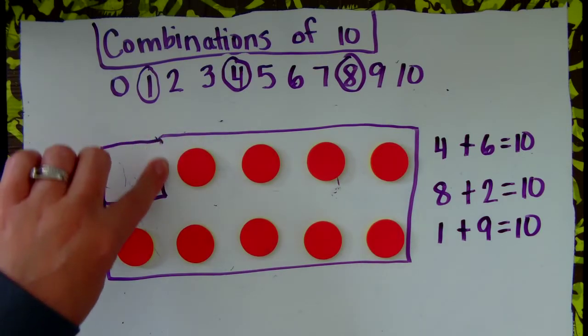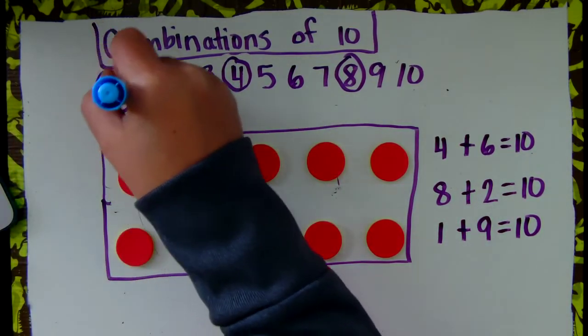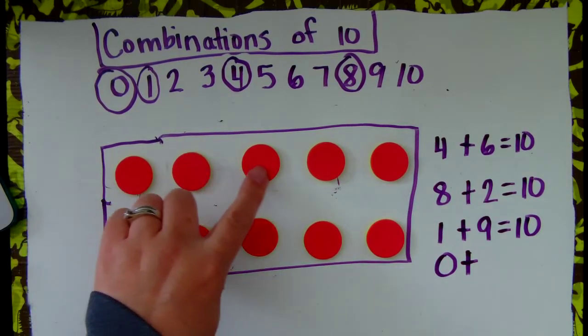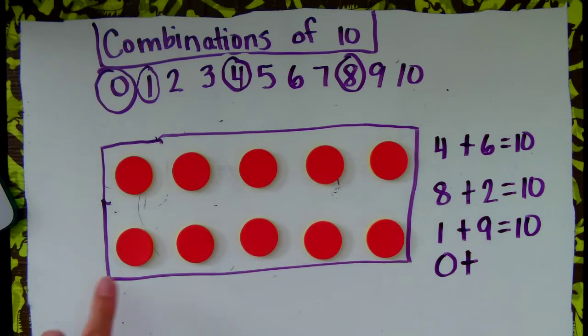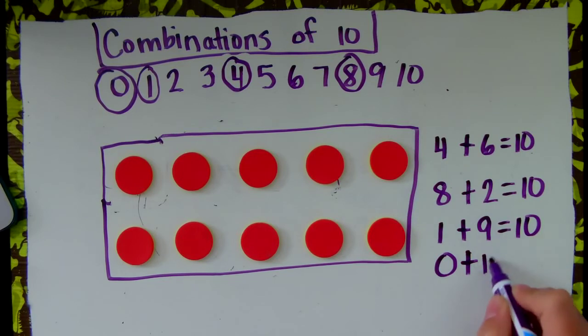Let's switch it back over to all reds. I did 1, 4, and 8. What if I do 0 yellow? Am I going to flip any over if I have 0 yellow? You're right, I'm not. So how many red do I need to get to the number 10? Let's see if I still have 10: 1, 2, 3, 4, 5, 6, 7, 8, 9, 10. I do still have 10. So 0 yellow plus 10 red gives me a total of 10.